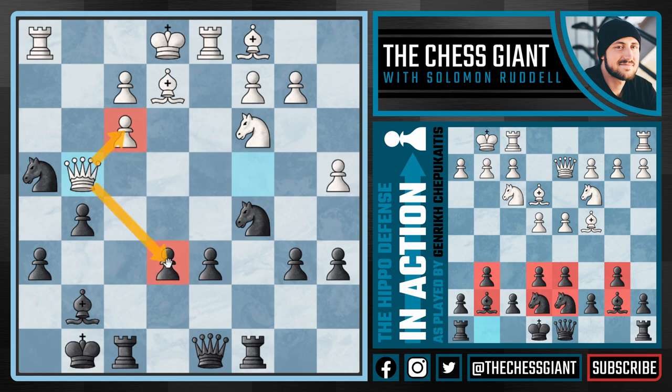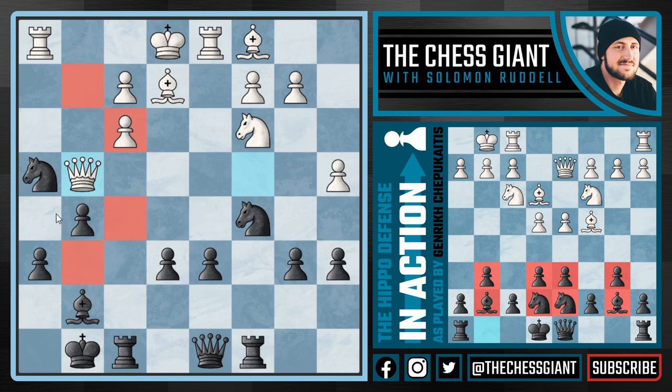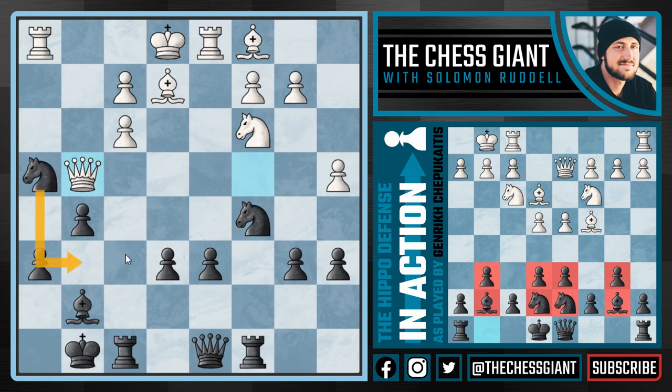We see the move Queen g4, defending the pawn on f3 and still attacking our somewhat vulnerable pawn on e6. Now the knight on h4 is a pretty active piece attacking that f3 pawn, but some of you may have heard the term 'the knight on the rim is dim.' Right now this knight is only attacking three squares — its scope is limited to g6, f5, f3, and g7 on the very edge of the board.